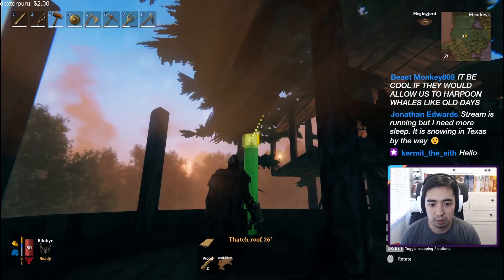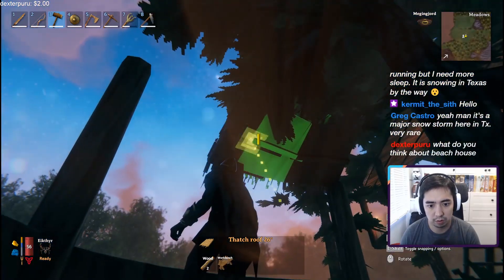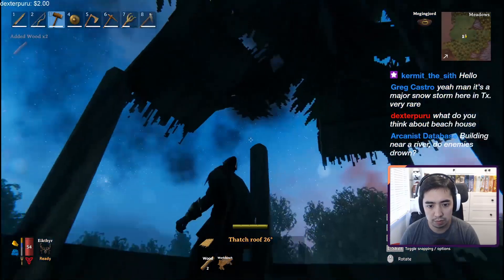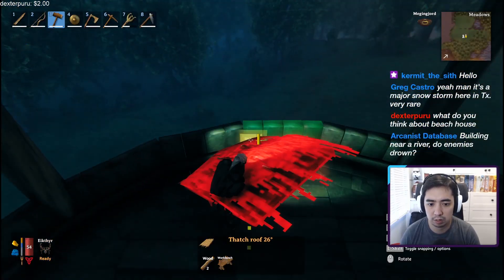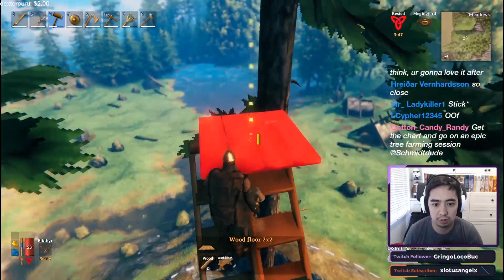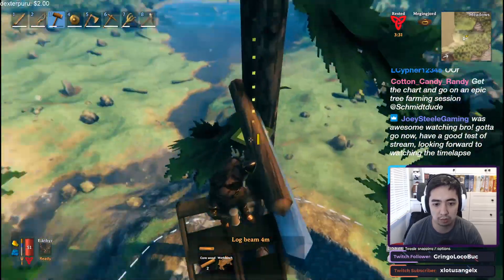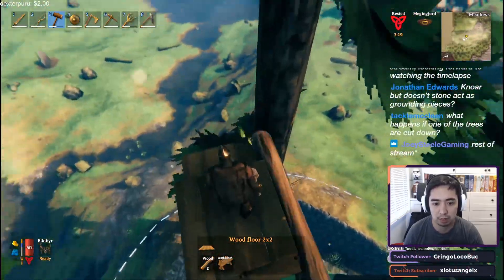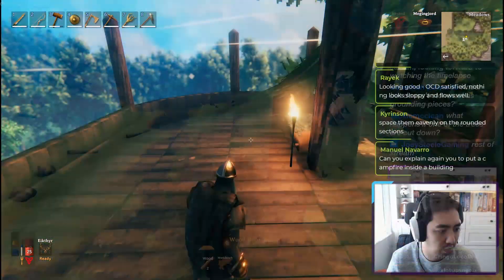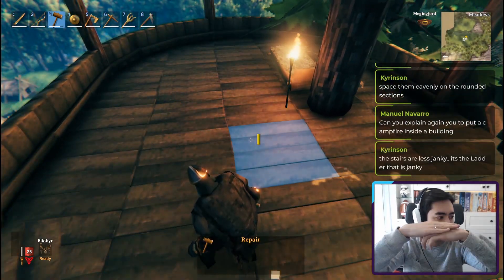Once we had the general shape down, it was just time to put up the walls and roofs. This part took a little practice and testing because as the roofs started to overlap, it became tricky to make sure I covered all the spaces. Once I'd figured out the general shape of the towers, I repeated this process twice over — building one other tower raised up higher, and then another one in the back for a living room area and a storage area. The process was much quicker the second and third time.